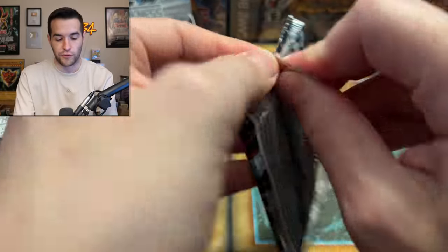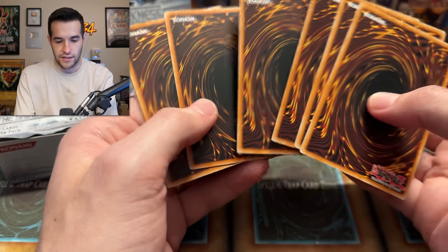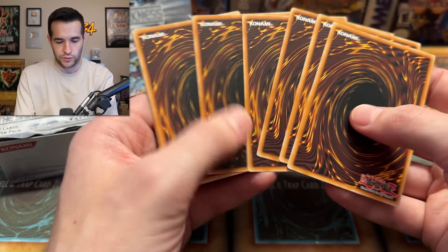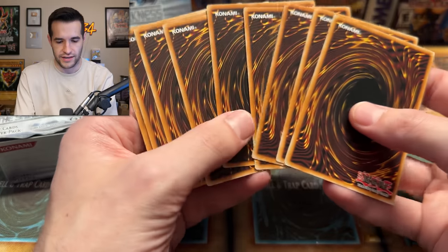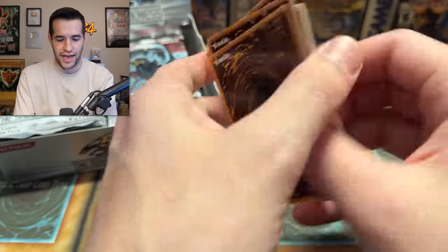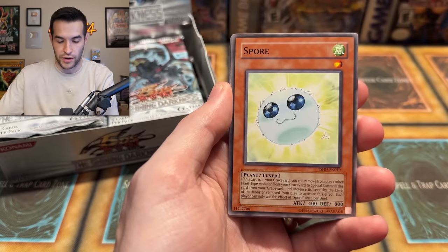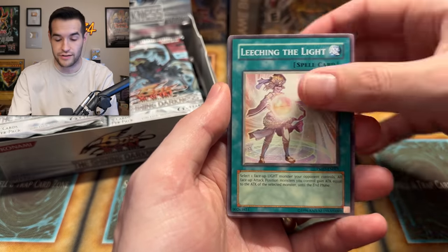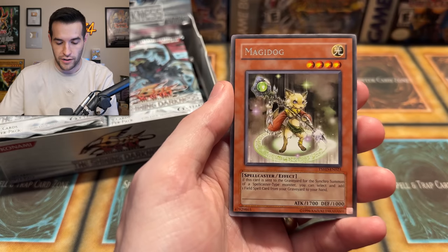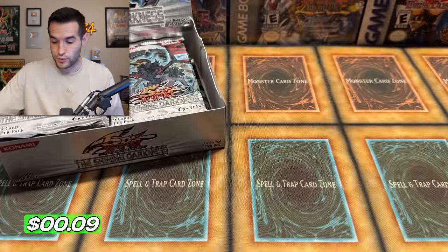Okay, so you go three and then this... wait, no. This was the rare. There's no way this is it - wait, maybe it is. Memory Crush King, Key Mouse. I'm confusing myself now. We have Infernity Randomizer, Spore - that's a nice Parasect. Got the Power Break, Magidog, and a second booster. I think that would have been it. Second booster, very nice.